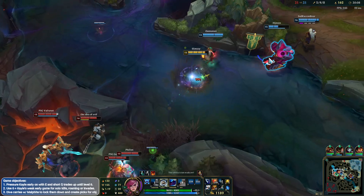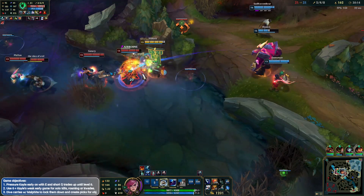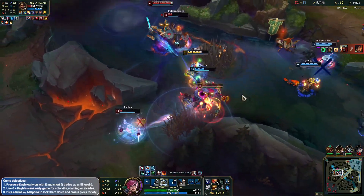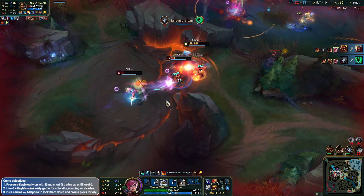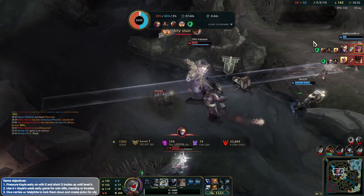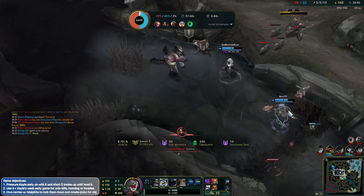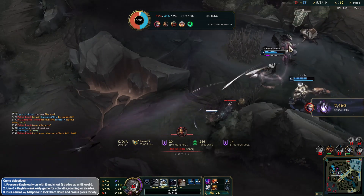I actually don't want to fight this to be honest. Milio gets caught — my bad, sorry Milio. Don't have my ult just yet. My ult was just coming up — if my ult was up I could have killed them both easily. Man, if I had Wit's End as well I would have got the movement speed which would have been really good. I should have waited a split second — I would have got my ult up. Little bit rough. Crazy fights though.